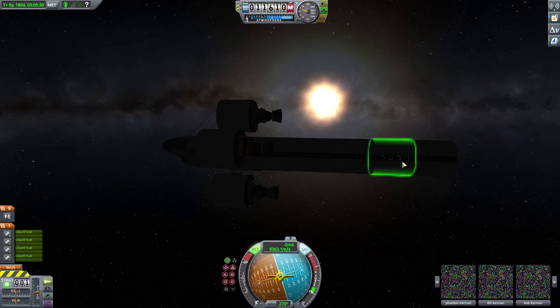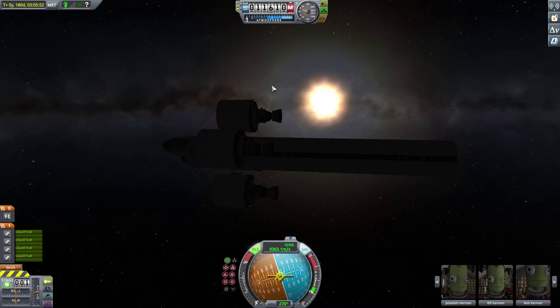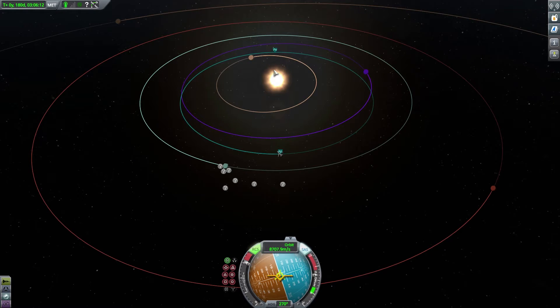So we pull up our handy dandy cheat menu — this is the debug console. Cheat infinite propellant — that's pretty much the only cheat we're going to do, just give us more gas so we can actually get to the sun. Basically, it takes a lot of fuel because you're going so fast you have to slow down so you fall closer to the gravity. The gravity will pull you towards the sun, so we're burning off all of our speed. It just requires so much more fuel than we brought up here.